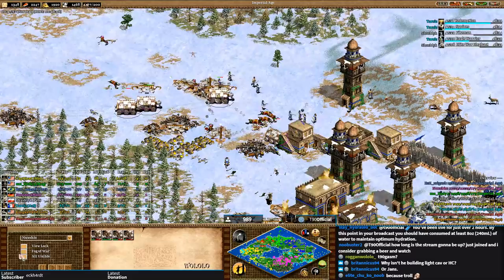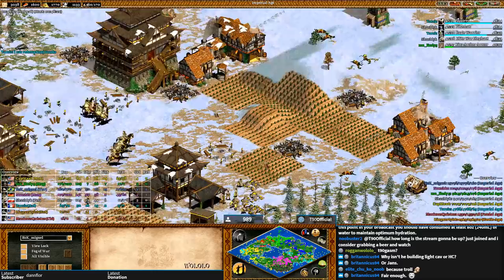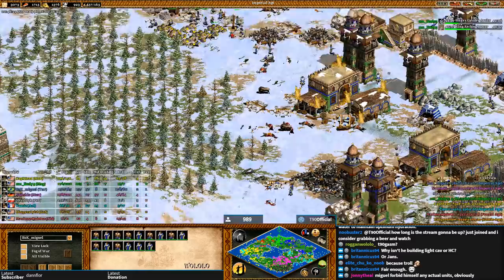Miguel tried but he hasn't progressed much further — in fact he's only been pushed back on both sides. Credit to Miguel though — if he'd played this standard, I think he would have wiped up Tarzis and Nushio by now. Nushio has played very well. Miguel is making this more interesting by handicapping himself, but I don't know where he'll go from here.